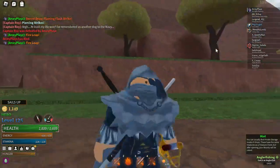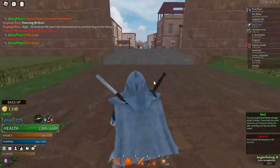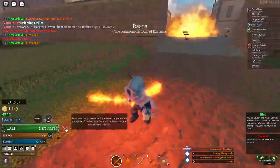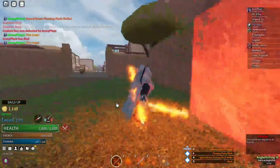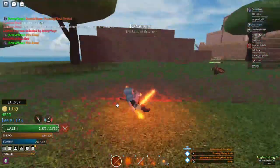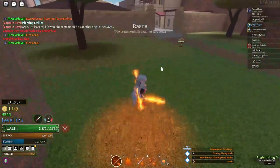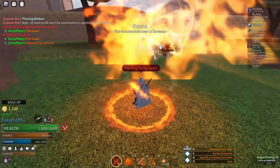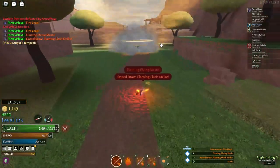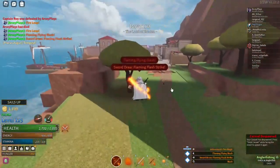In the recent update: pick your fights, because running away is much more difficult now. When you go into combat mode and are in battle, dashing takes much more stamina than it usually does. It's been heavily nerfed — look at how little the dash is. This is basically to stop people from running away during battle. Pick your fights wisely because you may not survive from them.